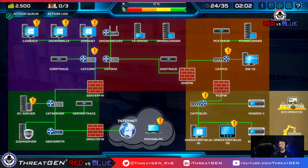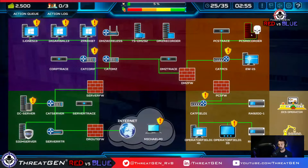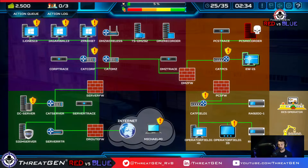Compromised asset detected — that's not good. That's a bad one. Let's activate IR. I'll wait one turn or security awareness training won't have activated. This is a bad one to get owned on though.